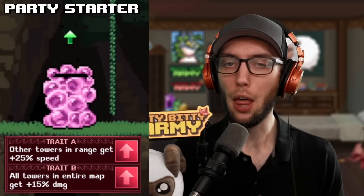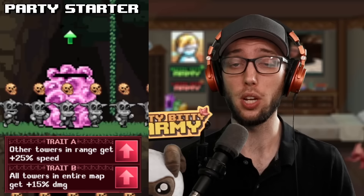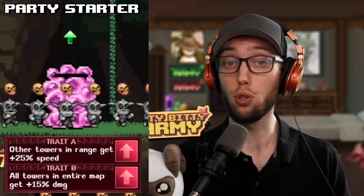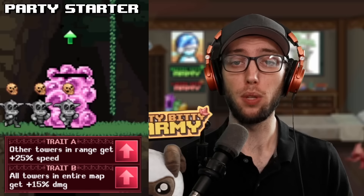Next we have the no-damage Giga Chad, the Party Starter. From mid to late game, you will use this absolutely everywhere, and you'll use a lot of them. The A trait increases towers in range with 25% increased speed, and B trait increases all towers' damage by 15%. Usually when you're pushing, you're going to have about 5 to 7 party starters. For example, 5 party starters go AAB and 2 party starters go BBA, to have a nice split between damage and speed.